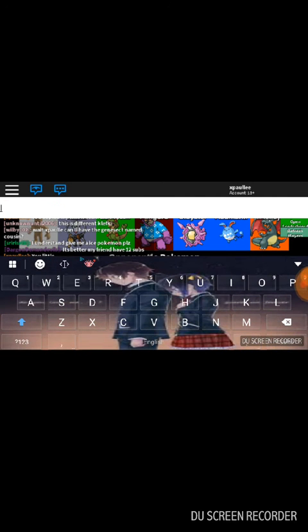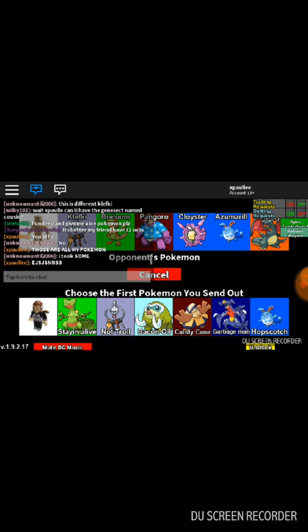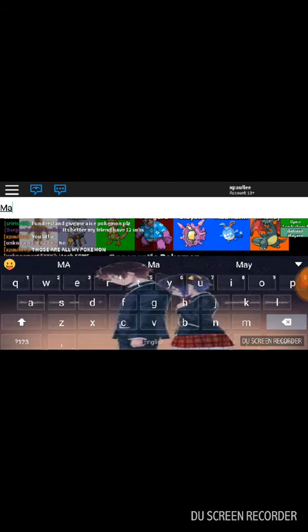Anyway, he's going to use an Azumarill, which is absolute God tier, and Charizard Y, which is really good - one of the strongest special attacking Pokemon in the game. So I was just typing random stuff and completely forgot that I was actually recording this battle, but I'm just going to upload it anyway, because YOLO, am I right?